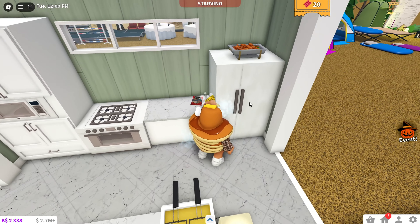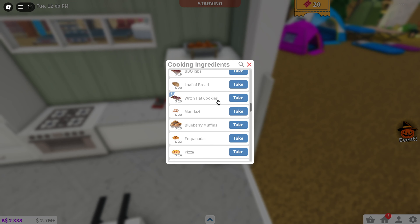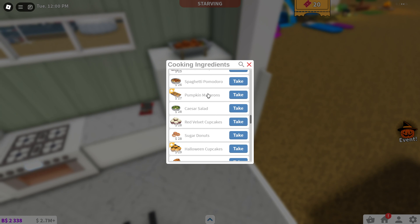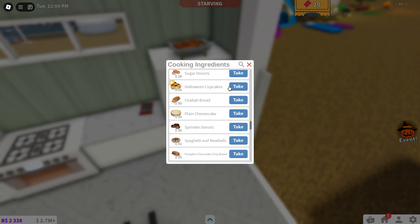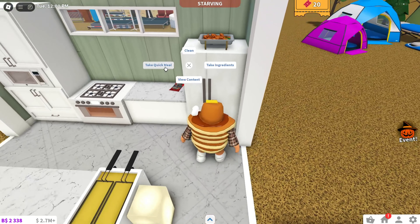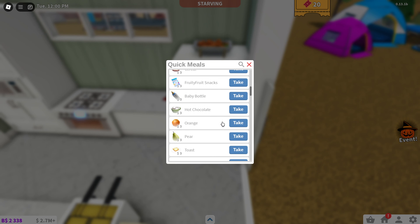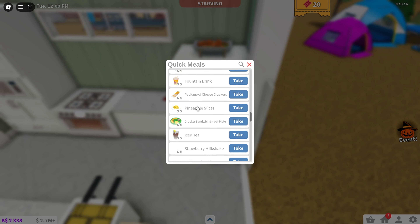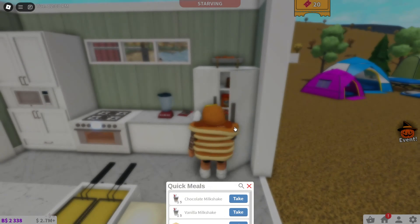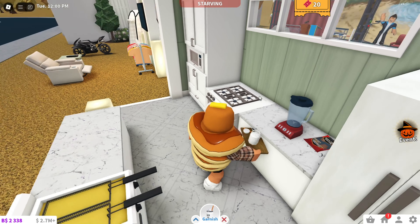Let's check the fridge and look at new ingredients. We have pumpkin cookies returning from last year, ghost cookies from last year, and new witch hat cookies — let's make some of those. While that bakes: pumpkin macaroons returning, Halloween cupcakes, spooky cake pops, tombstone brownies, and Halloween cake. We have a lot more than I thought. The quick meal is now a list instead of circular buttons, which is really nice. We also have a spooky vanilla milkshake — it needs to be blended, but the blender's been broken for a while and they've never fixed it.